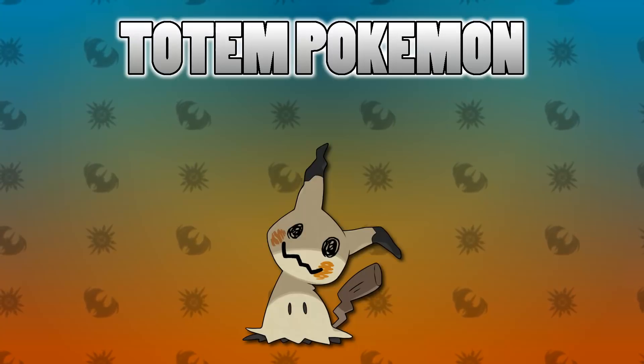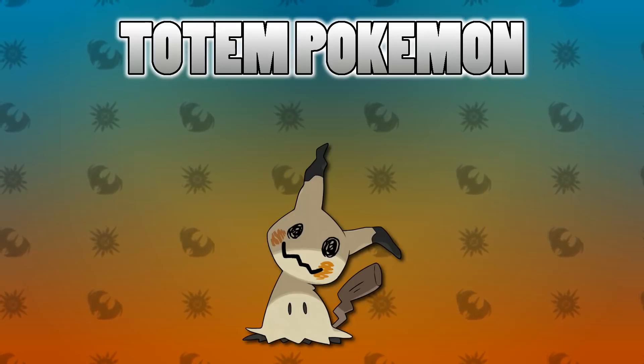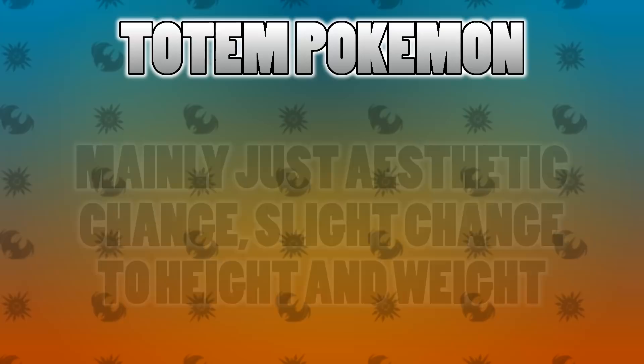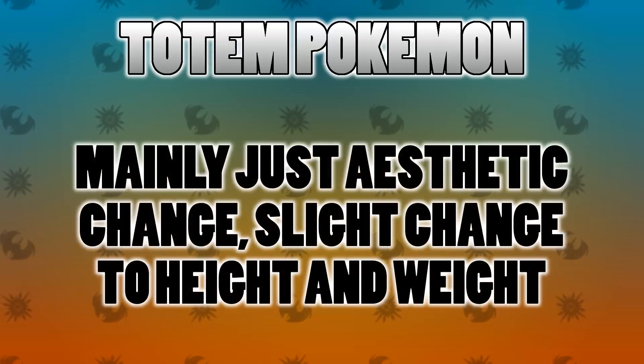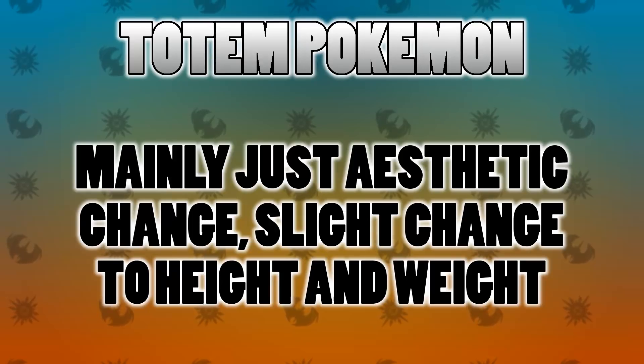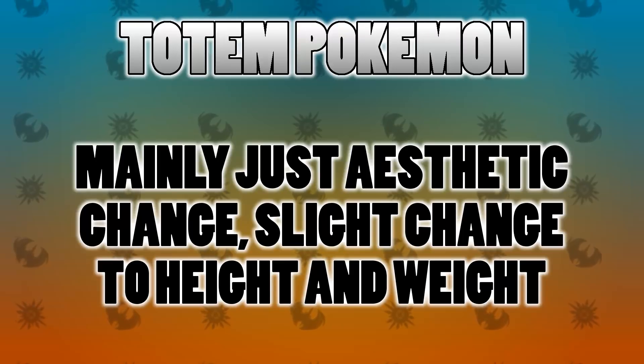There's another thing that may influence which game you get in terms of version exclusives — these are really cool Pokemon so if you want a specific one make sure you get the right game. In terms of what the Totem Pokemon means, it's really just an aesthetic change only. There aren't any stat changes, and there are no stat boosts when you send it out into battle like during a trial. What's slightly different is their height and weight, so certain move mechanics like Heavy Slam and Low Kick will work slightly differently.